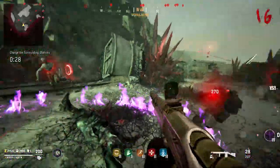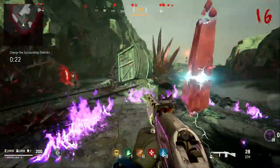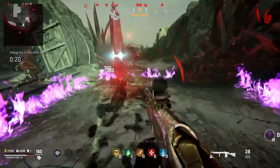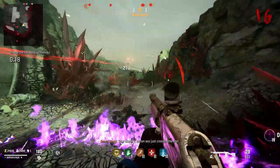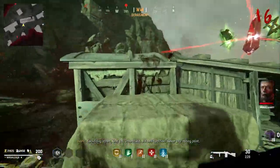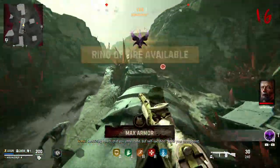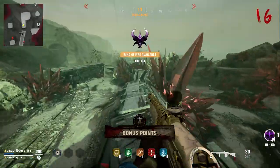Just make sure you keep going back to the middle obelisk to grab that full power-up quickly and you should have no trouble. If you do fail, you just need to go to the next round to try again. Once your screen flashes white and the timer disappears, there will be a bunch of power-ups at that obelisk and that trial will be complete — only one more to go.